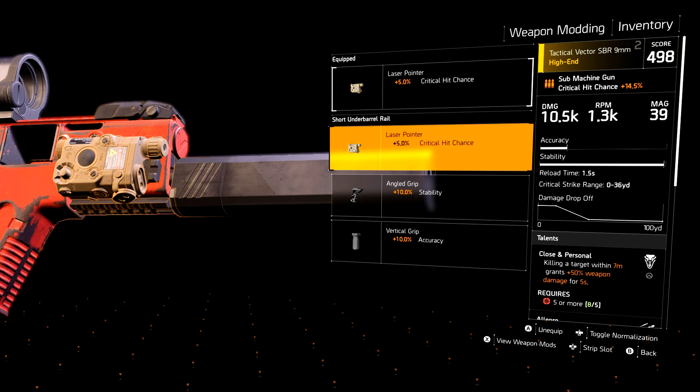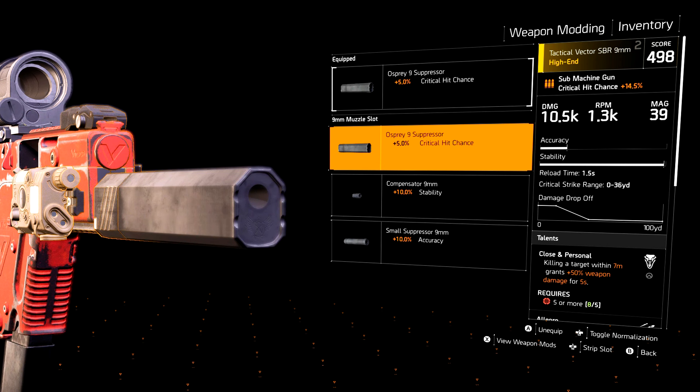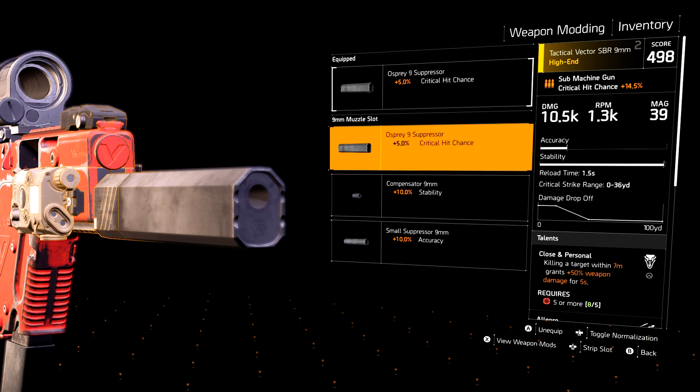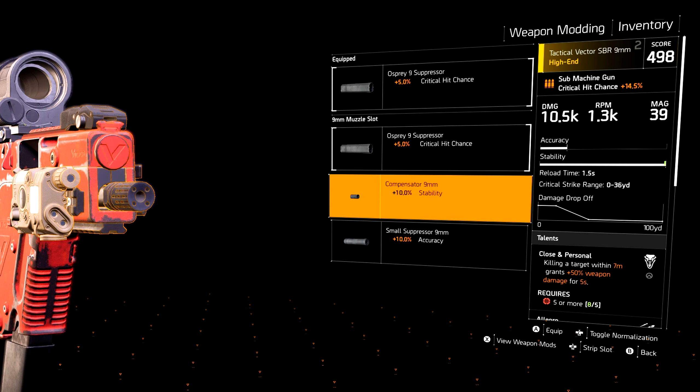Moving on to the under barrel rail, we're going to be using the Laser Pointer attachment, which grants an extra 5% critical hit chance. With this weapon specifically, we're trying to use any attachments that can convert extra damage for us. For the muzzle, we're going to be using the Spray 9 Suppressor, which adds another 5% critical hit chance.